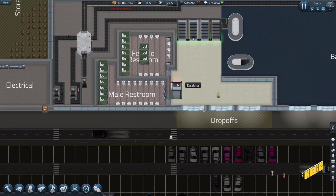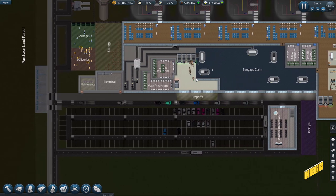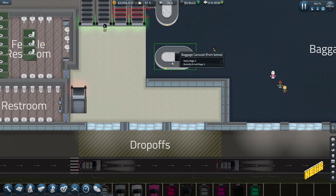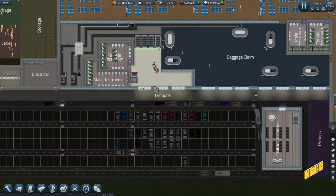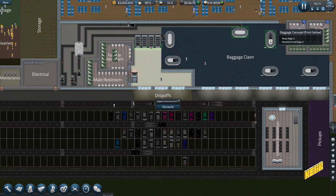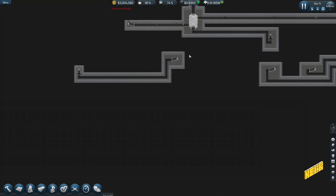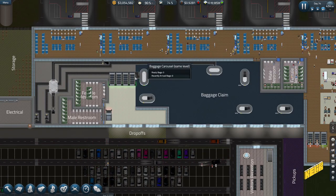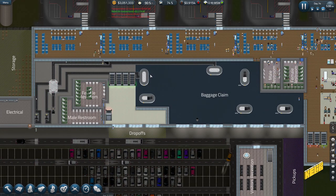So we have a female restroom and a male restroom — the restrooms are done here. Baggage claims — why are these not allocated? This is called bag one. This goes into this hub so it should feed out here, which is basically how it works, so it should be fine.